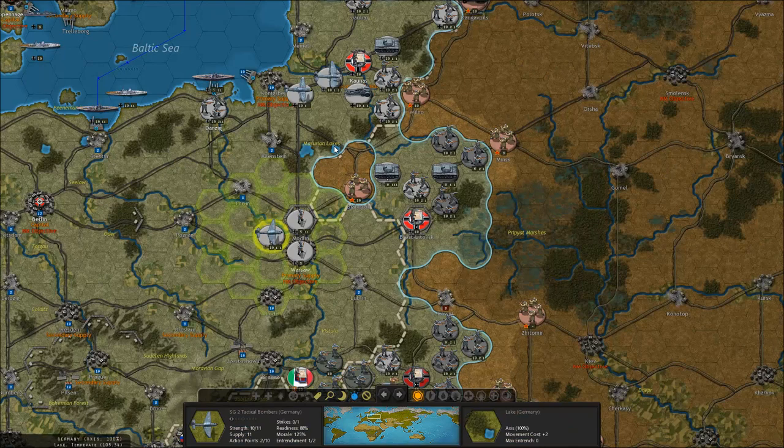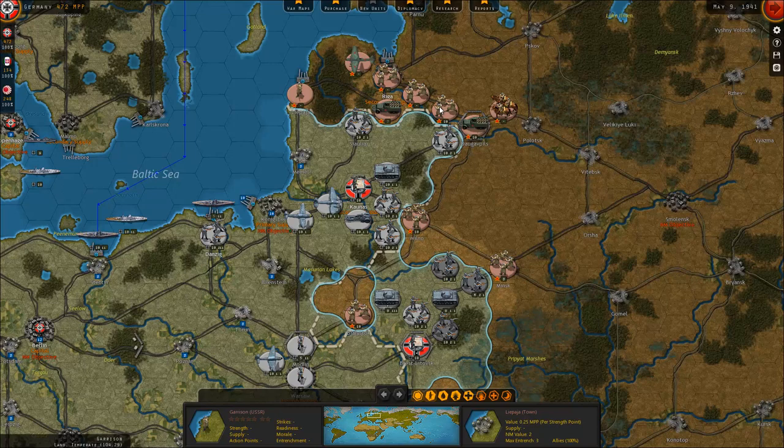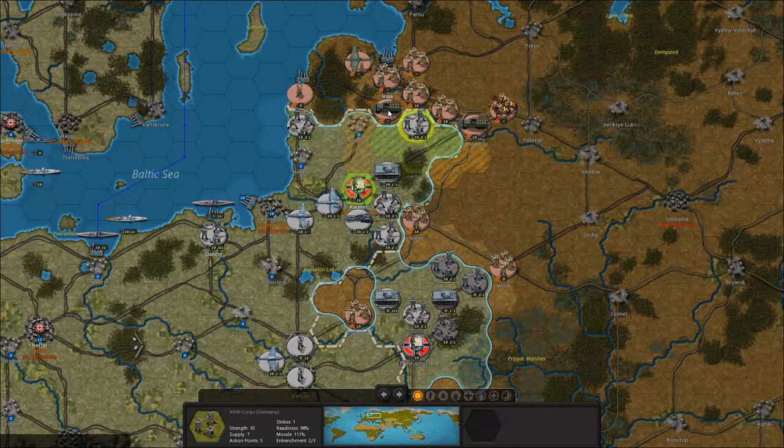Which is pretty tough — they have... yeah, too well established. Alright, let's actually go and attack here. Destroy that plane — I really want to destroy the bombers first and foremost. I have to be careful here too; I can't allow the enemy to go and take Memel, for example.